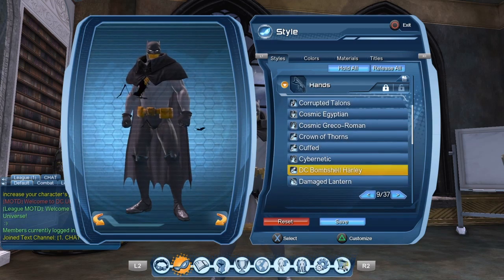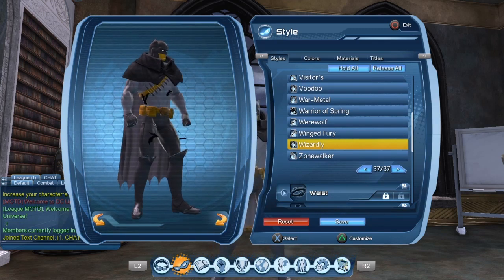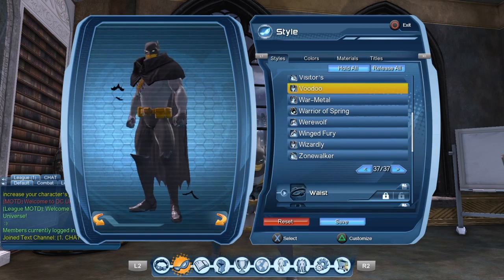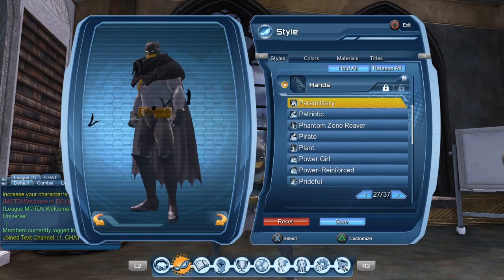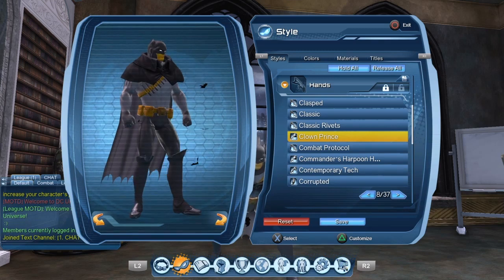The same goes for the gloves. I went with the DC Bombshell Harley Quinn gloves, but you could decide to go with the Wizardly — although the gloves are a bit small. The same with the Voodoo, the Psycho Jester, the Paramilitary, or the Clown Prince. Pretty much any small gloves will do the trick.